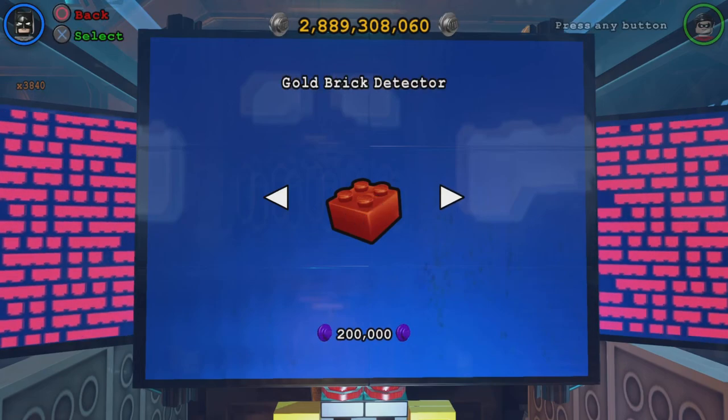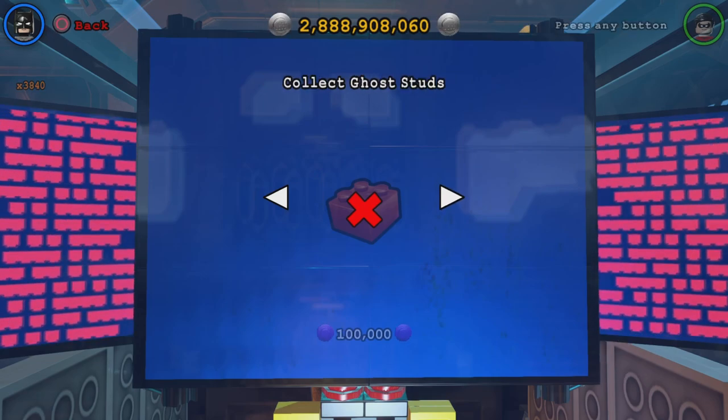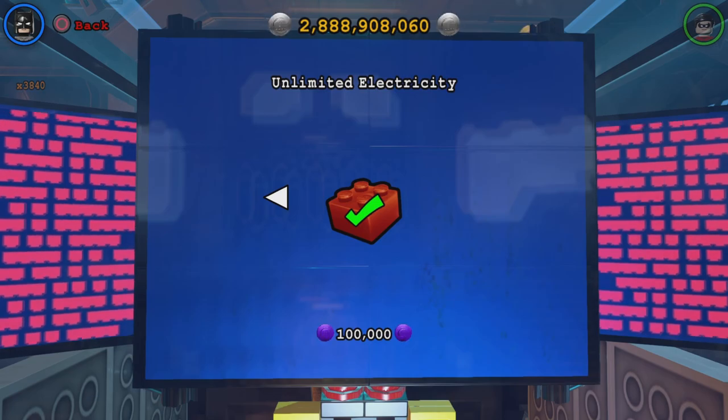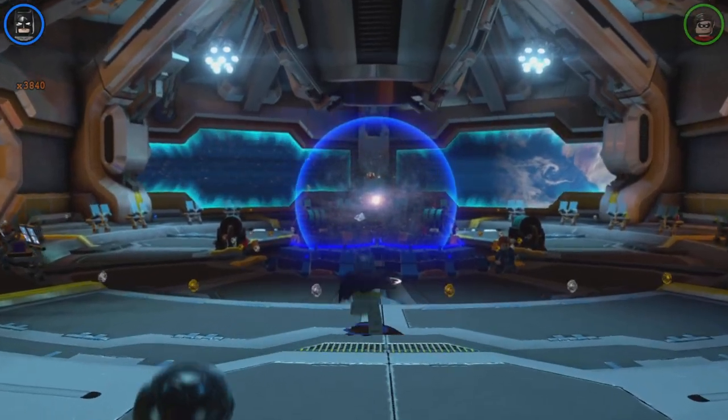So we have all of these — there's disguises, all the detectors, but we won't be getting those. We'll buy disguises though, it doesn't really matter. But we got the ones that we need: Festive Hats, Character Token, Fast Build, Collect-Go Studs. Some of those will be good. So let's get started.